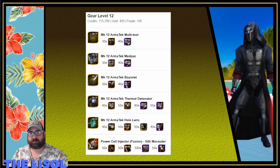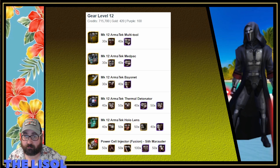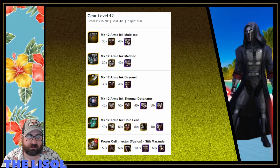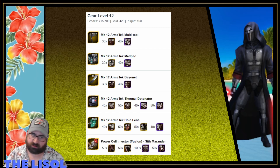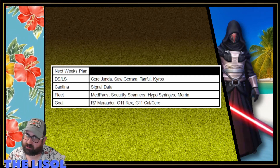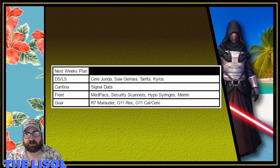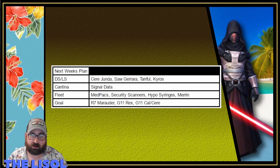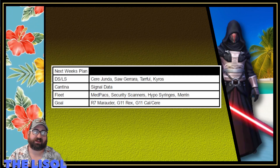For next week I'm trying to get Sith Marauder up — I'm working on him as a pilot for my Leviathan fleet. I need quite a few med packs, and there are also hypo syringes. Overall it's a lot of disparate gear, so it'll be easy to farm since you get bits and bobs here and there. My plan: dark side and light side nodes we're still farming Sear, Saw, Tarful, and Kairos. Cantina is all signal data. Fleets: med packs, hypo syringes, security scanners, gold pieces, and Marin with one refresh.